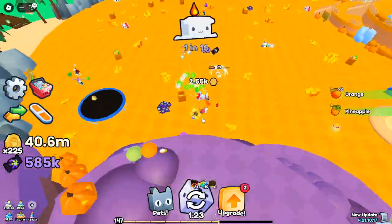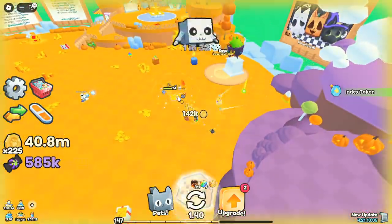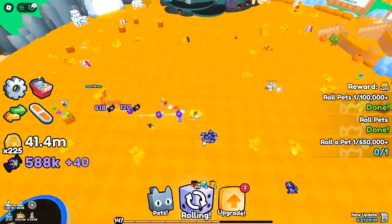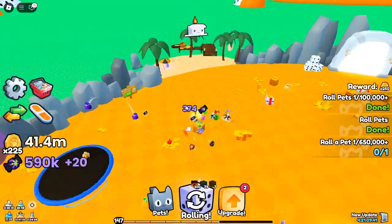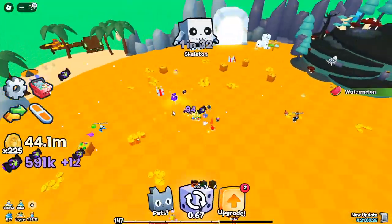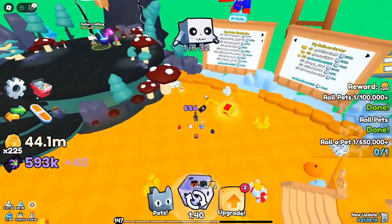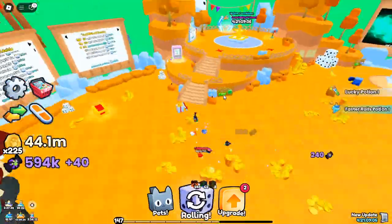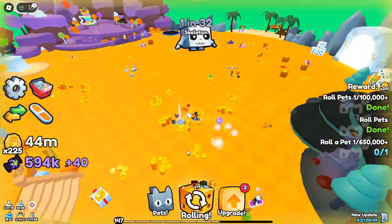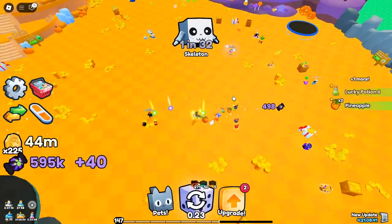God Tier Luck Potion and Rare Pet Unlocks. If you're fortunate enough to find the God Potion in the Merchant Store, it can be the most powerful item in your arsenal. Using it grants unmatched luck, helping you unlock rare pets like the Nightmare Kraken and Plague Dragon. The key is to pair it with high-difficulty rolls or event-exclusive items to secure those elusive high-tier pets.